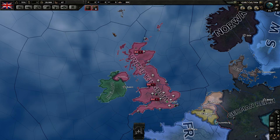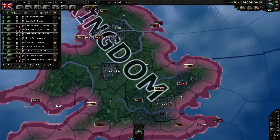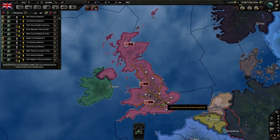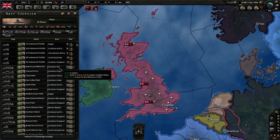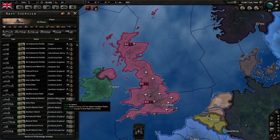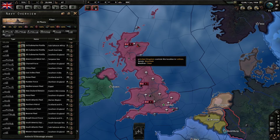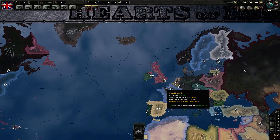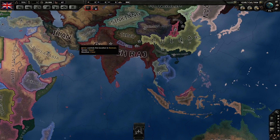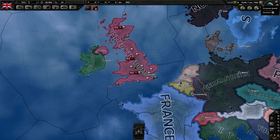First of all I want to focus on our armies and navies. I'm going to select all of our armies and soldiers and place them in one place - we're going to place them into London, so we can get organized. The navies, on the other hand, I'm going to select and take all of them and place them into Scotland. The reason I'm doing this is because playing as the United Kingdom, you get very disorganized - we've got armies and navies all around the world: Southeast Asia, India, Africa, America, Europe.